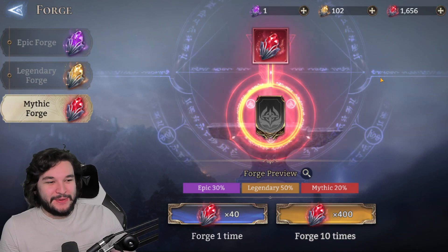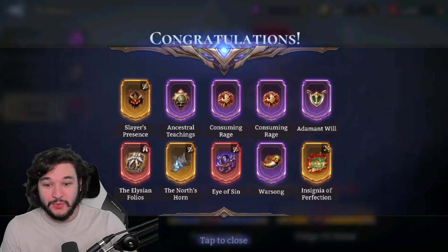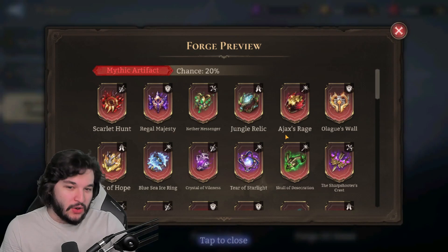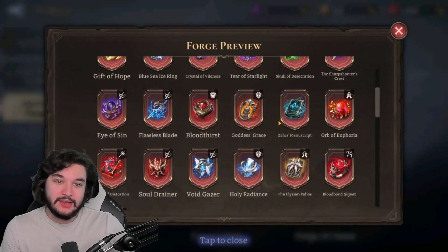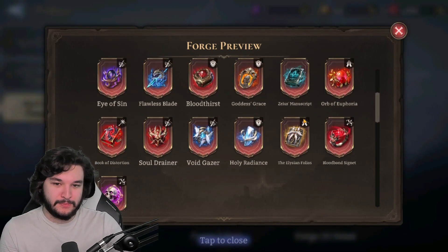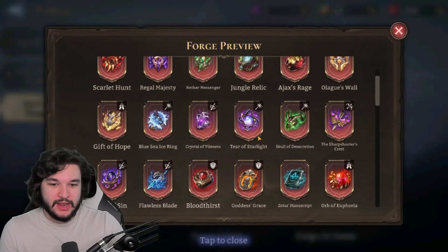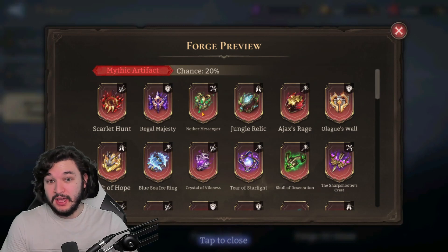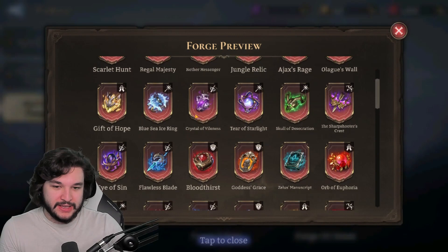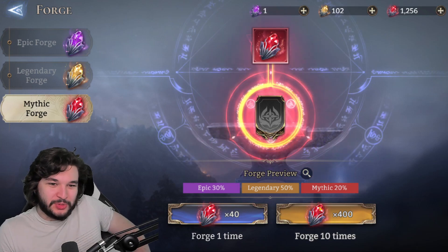Another 10-pull — please do not whiff again. We got two: another Eye of Sin and another Elision Folios. Once again we're getting many many duplicates. Part of me is starting to think the rate skewing from summons also applies to the mythic forge, because there are so many I don't have — no Nether Messenger, no Gift of Hope, no Ice Ring, no Crystal — and yet we keep getting duplicates.